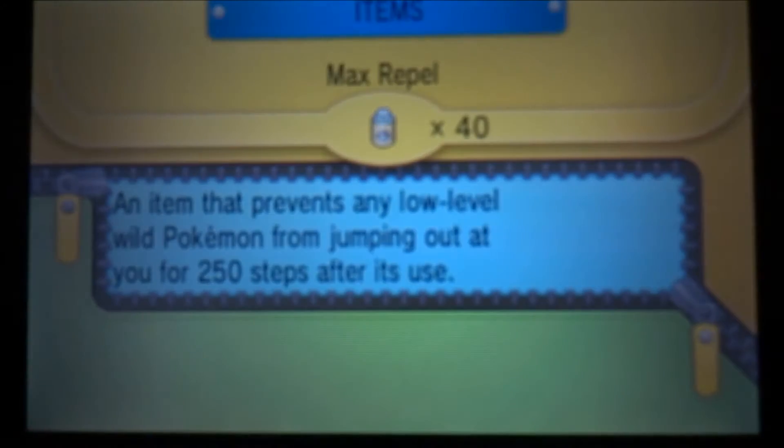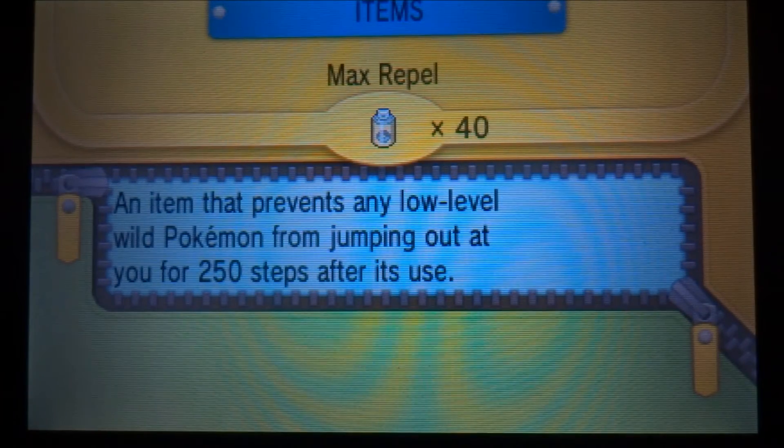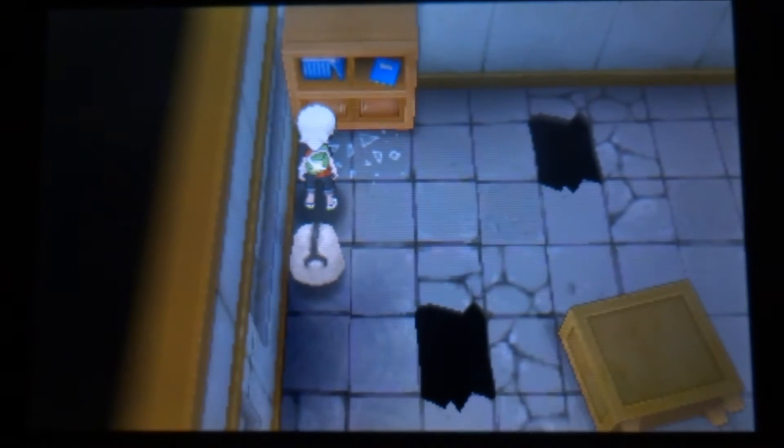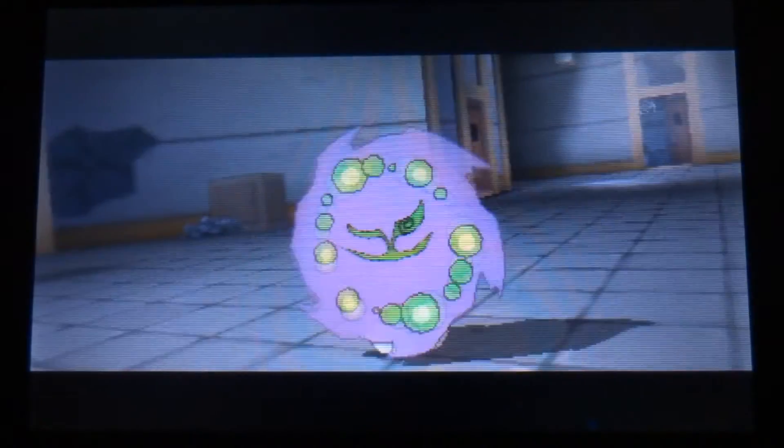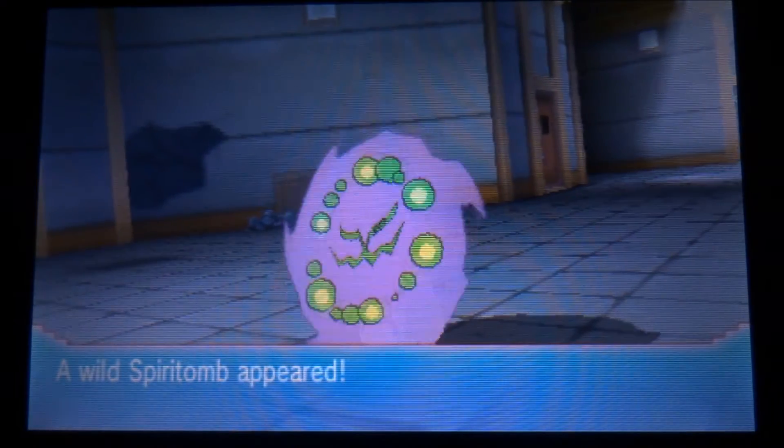What we're going to do now is go to our items — we don't need to use any, we just go there. Then we go in, and we go back out, and there it is: Spiritomb. It automatically battles, so it's important to save a little bit before — like before you hit A on that bookcase.